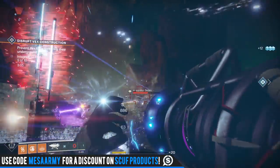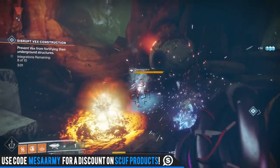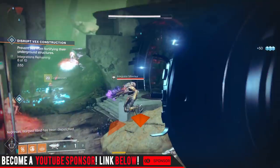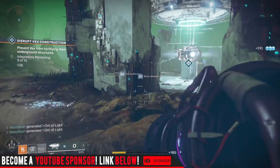This is not something like Gjallarhorn that we were so used to from Destiny 1, where you load up on rockets, fire it off, and it was such a crutch in Year One. People need to stop comparing this thing to Gjallarhorn, or thinking that when you get the Ward Cliff Coil it's the new Gjallarhorn — it's not. Here's what everyone's missing on this thing.